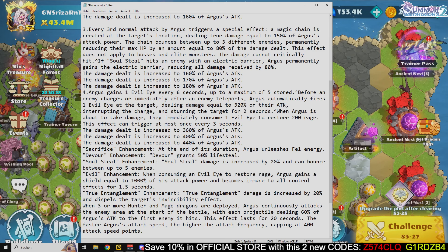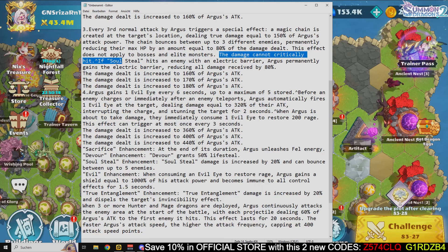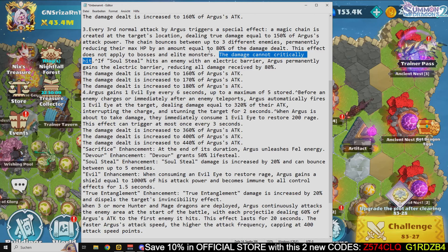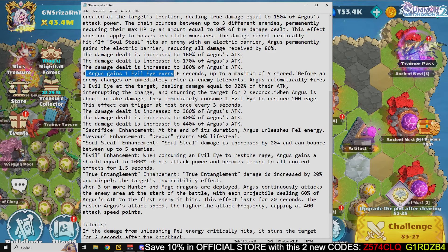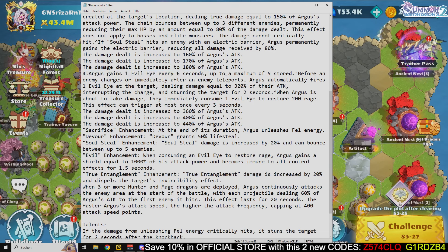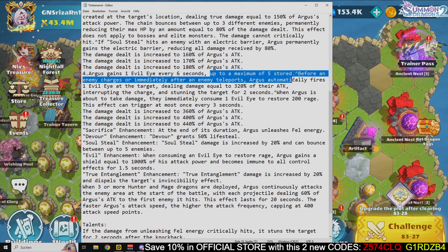The damage cannot critically hit. If soul steel hits an enemy with an electric barrier, Argus permanently gains an electric barrier reducing all damage received by 80%. This mechanic becomes available later when you have more ascension on her, so don't worry about it early.